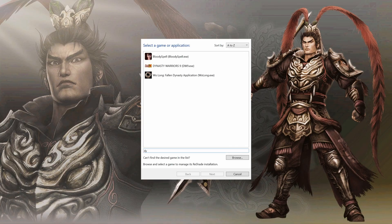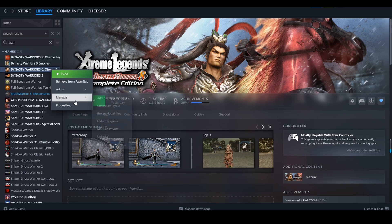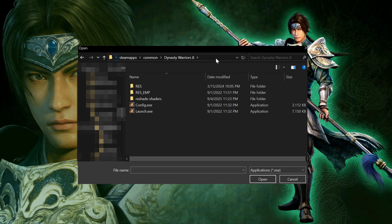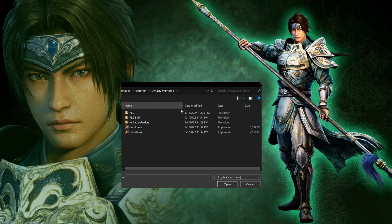Some of your games may appear in the list already, but there is a good chance the ones you need won't show up. If that happens, open your Steam library, right-click the game, and choose Browse Local Files. Copy that path, go back to the Reshade application, click Browse, and paste the path at the top. Now you can select the game's executable. Most titles only have one EXE, but if there are multiple, you have to choose the correct one for your language or edition. For Dynasty Warriors 7 in English, for example, you want sm6en.exe, and for Dynasty Warriors 8, use the launch file instead of the config one.